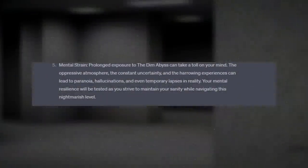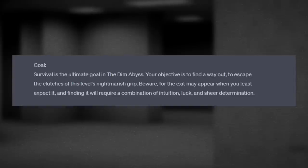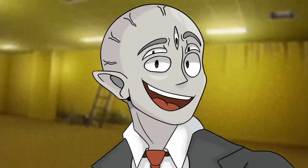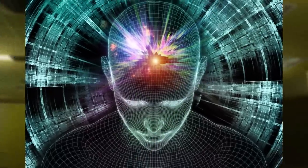Your mental resilience will be tested as you strive to maintain your sanity while navigating this nightmarish level. The goal: surviving is the ultimate goal in the Dim Abyss. Your objective is to find a way out — to escape the clutches of this level's nightmarish grip. Beware, for the exit may appear when you least expect it, and finding it will require a combination of intuition, luck, and sheer determination. That was the entire level. The only thing it left out was an entrance and an exit, but I think that was pretty dang good just for asking AI to make a level. I could see the Backrooms being made by artificial intelligence, but let's test it out one more time.